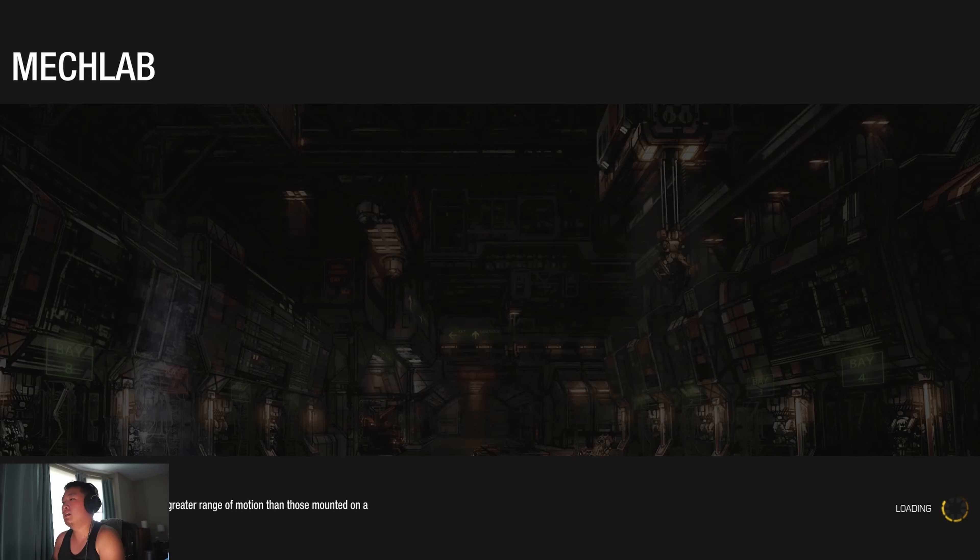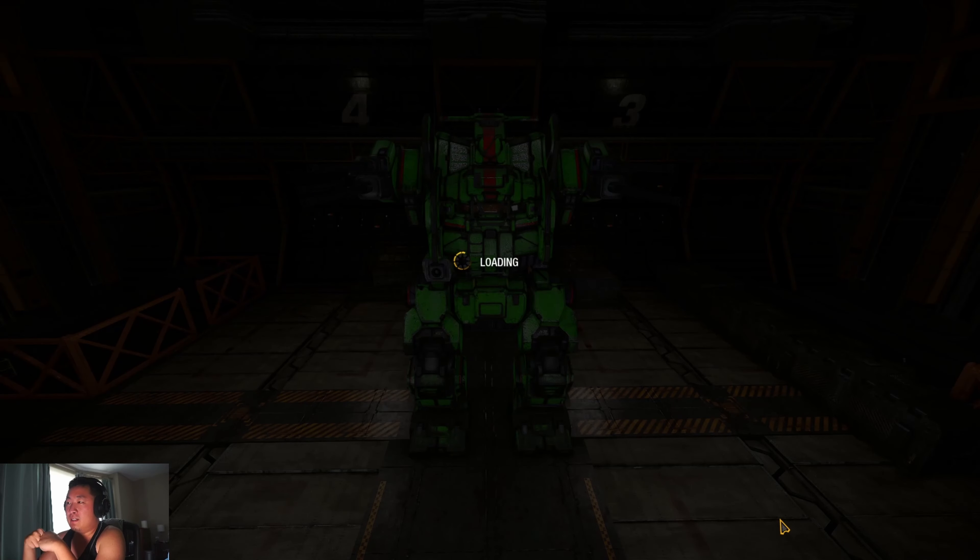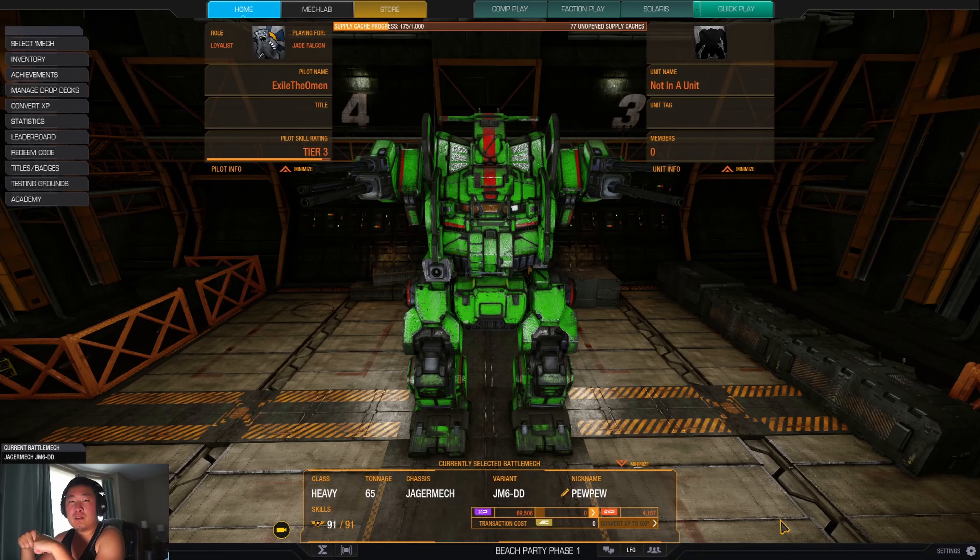Alright, that is the Jaeger Double D — five AC2s, one medium laser. Let me know what you think about the build. It's not like a rack, so it takes some practice trying to do a dock of chainfire. But if you play this mech, this particular build goes way back — it's a total classic, at least for me personally. Let me know in the comments below what you think: builds, variants, all the usual. I'll give it a shot if you have any recommendations. But until then, for the next video, keep on shooting.